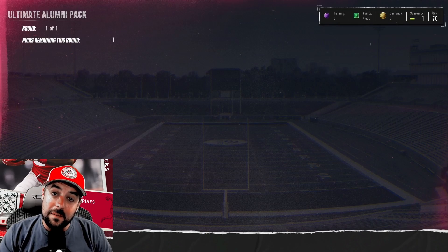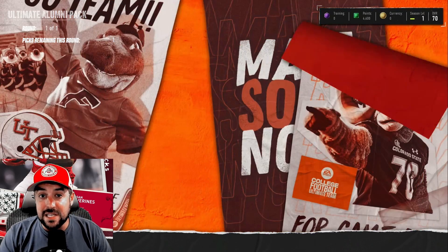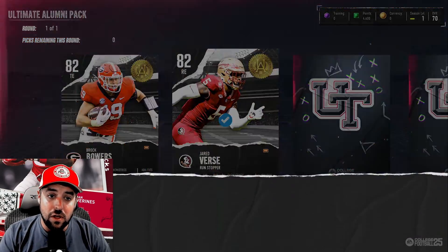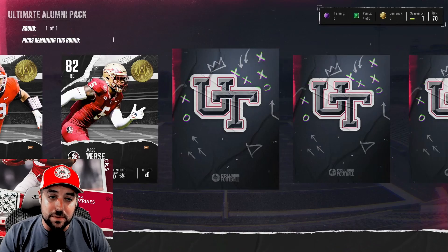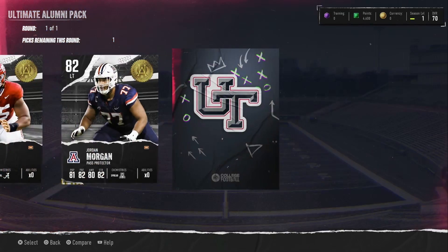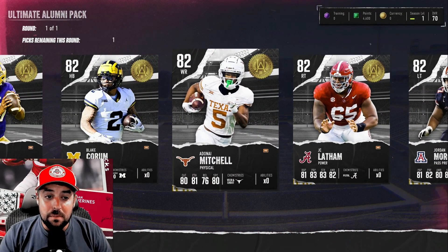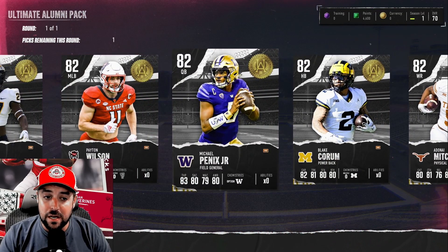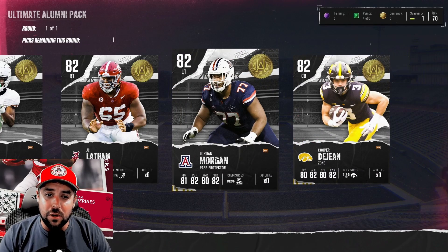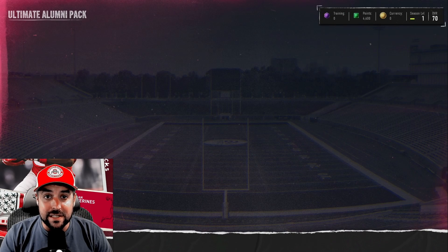The next one is the Ultimate Alumni Pack. We have a lot of different options and players as we go through it. The animation is a bit different for higher-level cards — it's an 82 overall and a pretty cool animation. The options include Cooper Dejean, Morgan, Latham, Mitchell, Blake Corum, Pennix Jr., Peyton Wilson, Kenyon Mitchell, Jared Verse, and Brock Bowers. We decided to bolster our line and pick Morgan from Arizona at left tackle. I think that's really going to help us out.